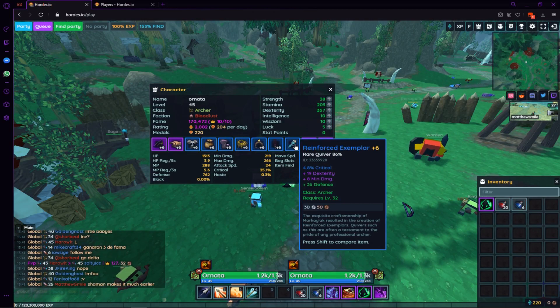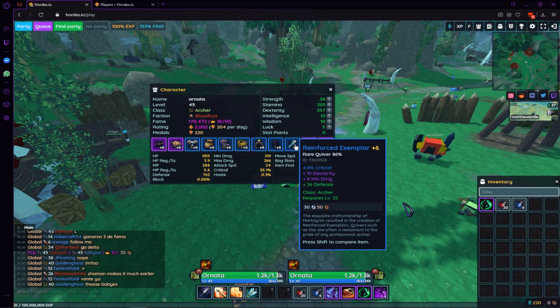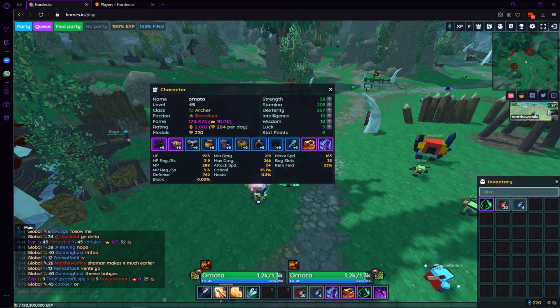with the quiver. Reinvore Semplar — some very nice stats: purple dex, 8 min damage, and 36 defense.